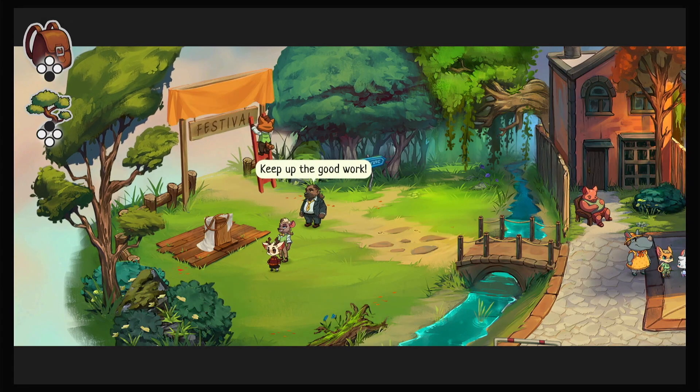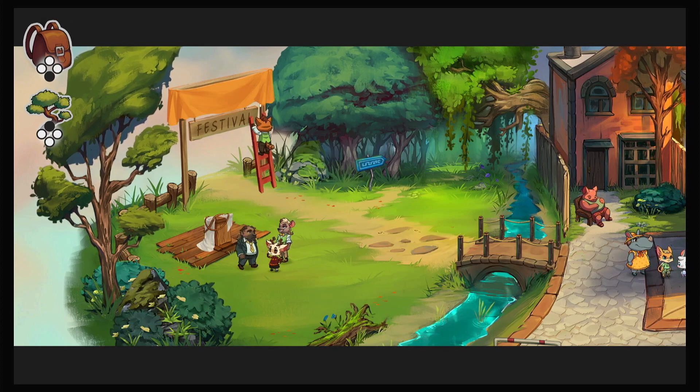The gameplay of Beacon Pines is quite simple in terms of controls, as players use the left analog stick to control Luca and an action button to talk to villagers and interact with objects.